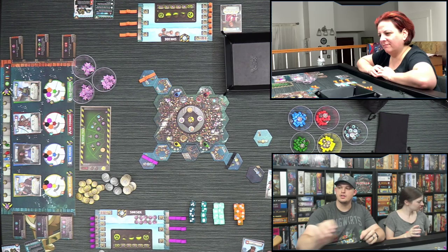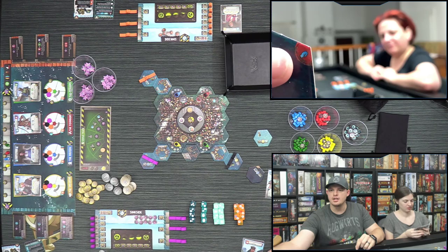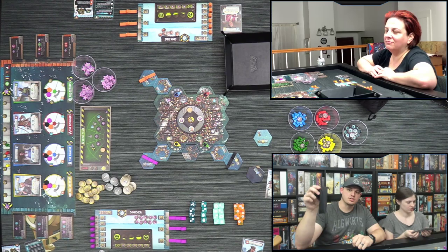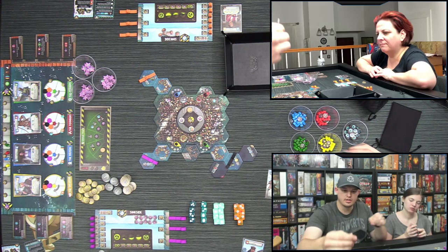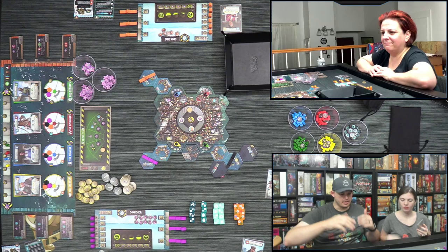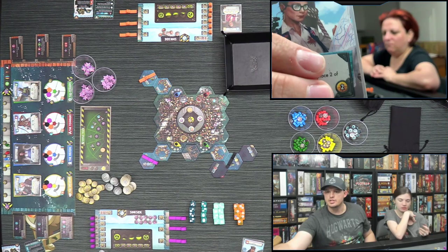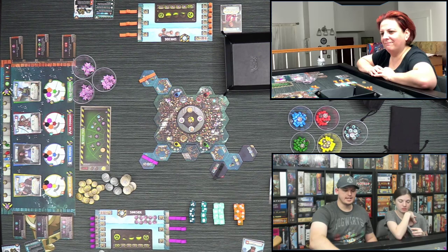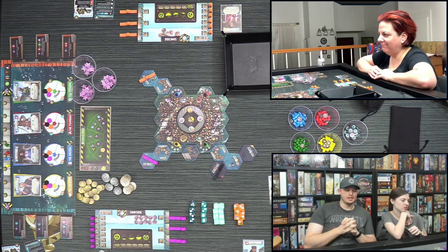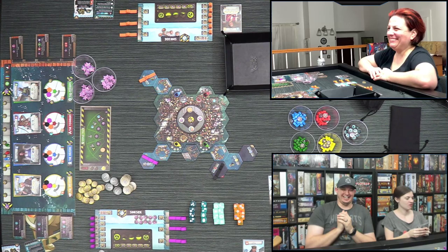If you connect three matching colored tiles to make a circle you find a long-lost artifact. I'm placing this orange tile here to work toward that. Each of the sink-side tiles has a numeral in the bottom left corner that gives me movement on my skiff. I'll move my skiff there. That's my turn — play a card, take an action, pass.